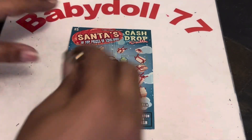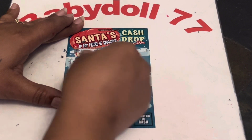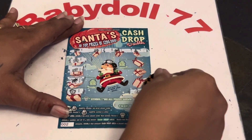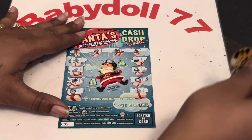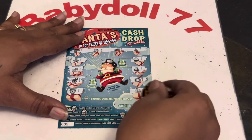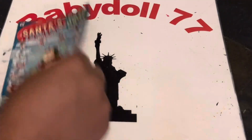Ticket two. Come on Santa Claus. We'll take that win. Yes, we will take that win! We got a Santa, we got a Santa Claus — right under the 2X, but it's alright. We got something in the cash drop area? Nope, nothing there. What's under that Santa? We got a $5 win!